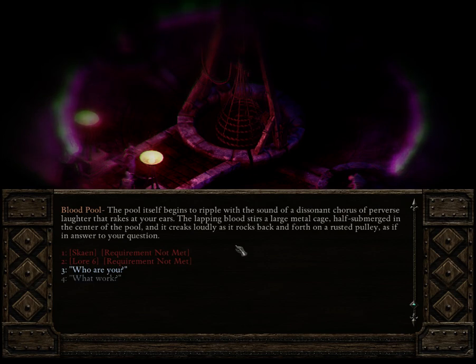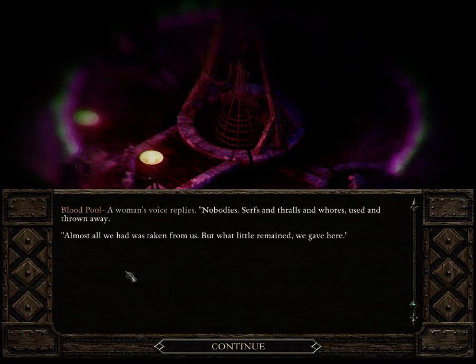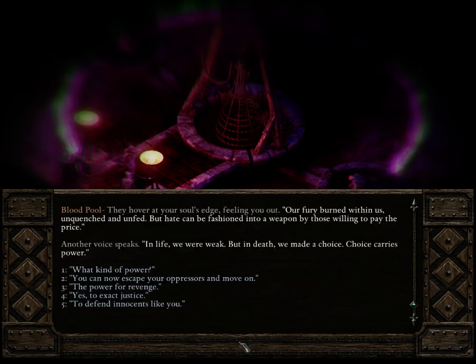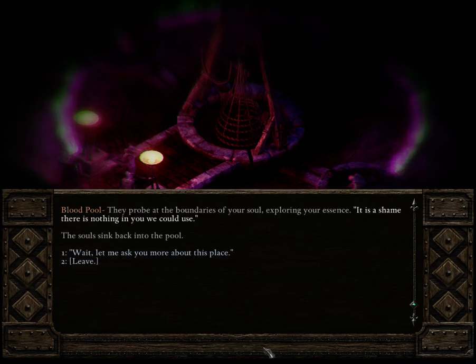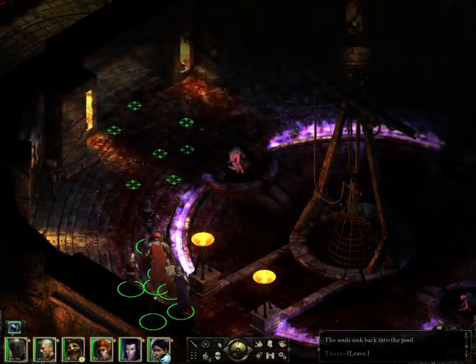The pool itself begins to riffle with the sound of a dissonant chorus of perverse laughter that rakes at your ears. The lapping blood stirs a metal cage half-submerged in the center of the pool, creaking loudly as it rocks back and forth on a rusted pulley. Who are you? A woman's voice replies: Nobodies - serfs and thralls and whores, used and thrown away. Almost all we had was taken from us, but what little remained we gave here. Our fury burned within us, unquenched and unfed, but hate can be fashioned into a weapon by those willing to pay the price. In life we were weak, but in death we made a choice. Choice carries power. What kind of power? If you must ask, then you've never had need of revenge. It is a shame there is nothing in you we could use. The souls sink back into the pool. Well, that was 900 kinds of creepy.